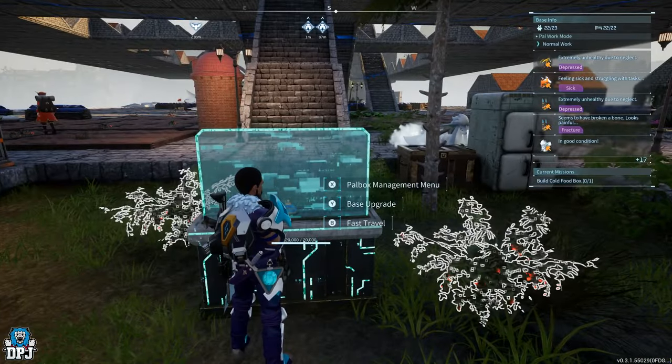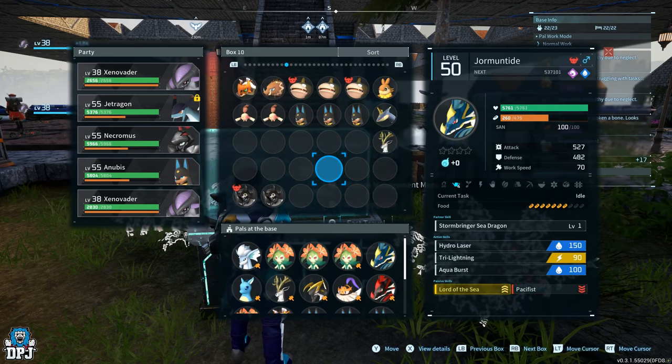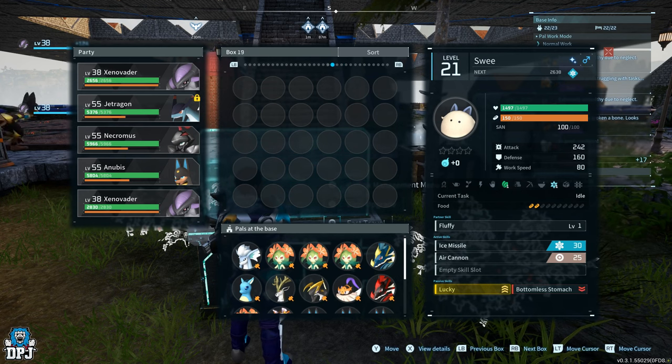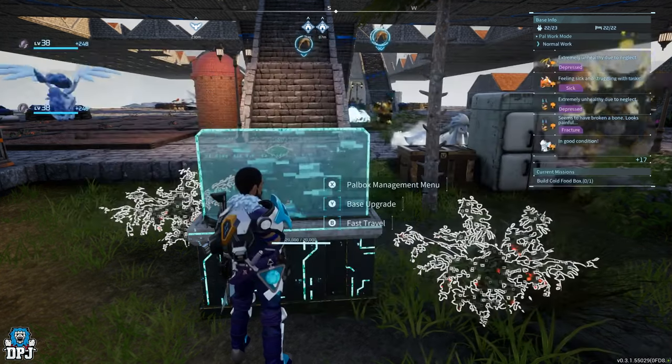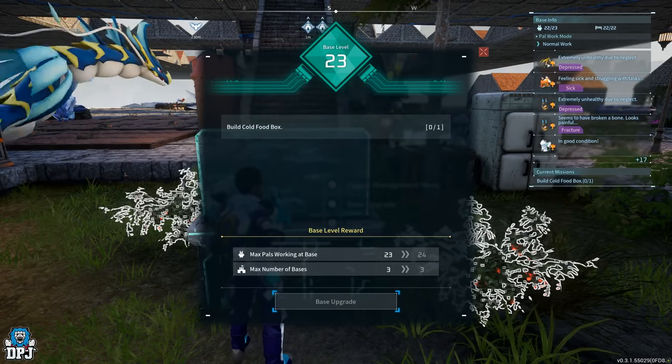What you will straight up notice is your Pal Box now has 10 plus more pages for you to collect and breed those pals and stock them up. I think it's now double the capacity you could have previously, which is incredible.